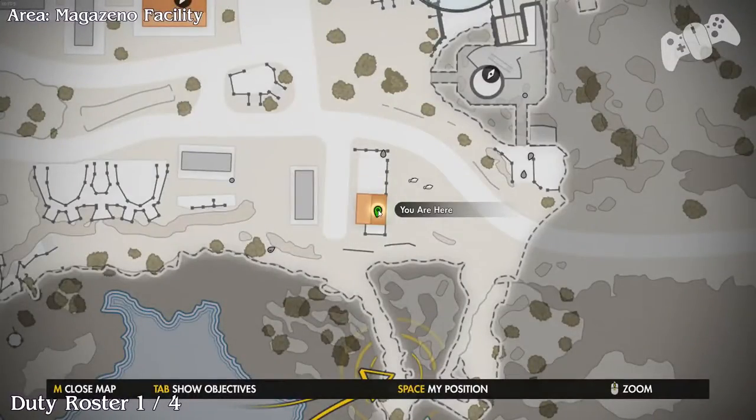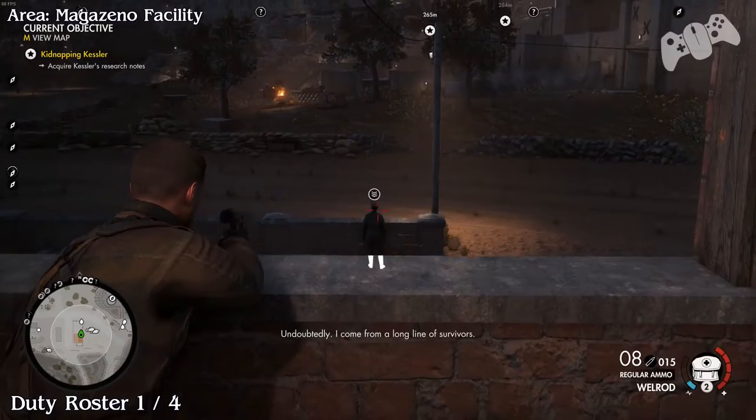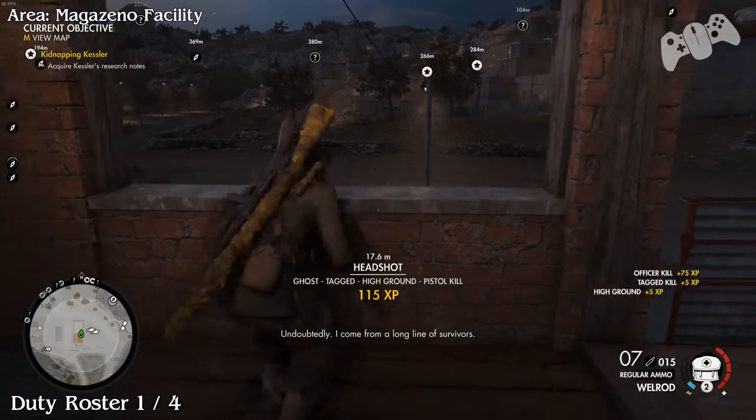Duty Roster number one. In the very same location there will be an officer directly outside, so deal with him and grab his roster.